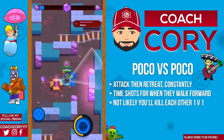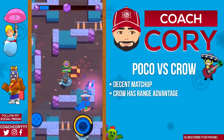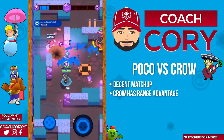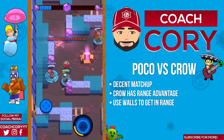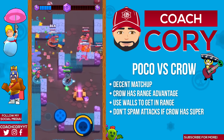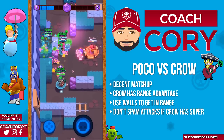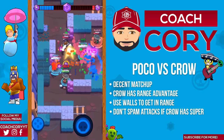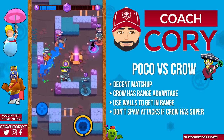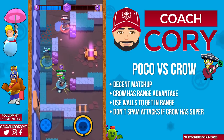Poco versus Crow: Crow's advantage over Poco is strictly range. If you can use walls to your advantage you should be able to kill or damage Crow a lot most times. The one thing to be careful of is a high health Crow jumping in near you while you're out of attacks and have no heal. Normally Crow isn't much of a threat for Poco as Crow has really low health and Poco can hit him very easily once he's in range — but without attacks, Crow can out-damage Poco by a good amount.